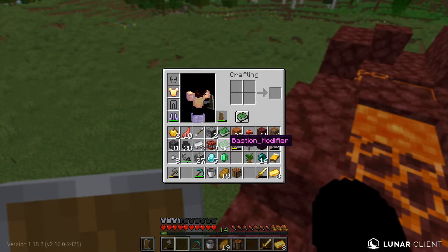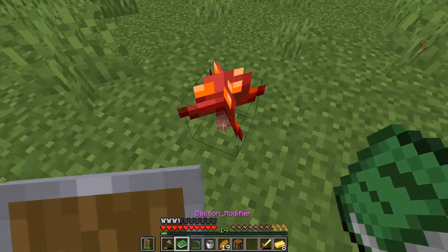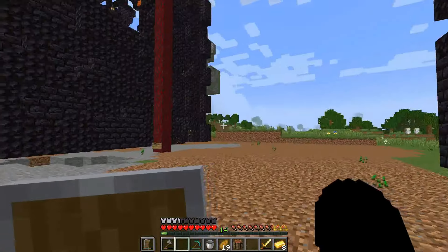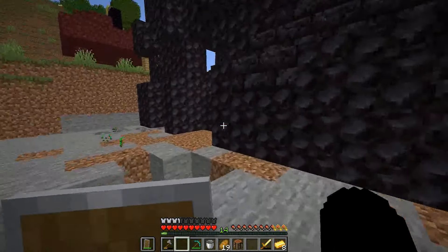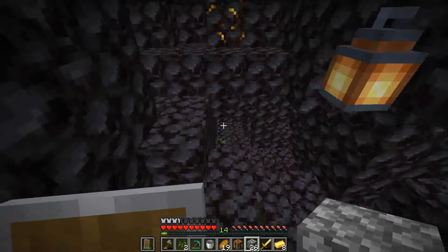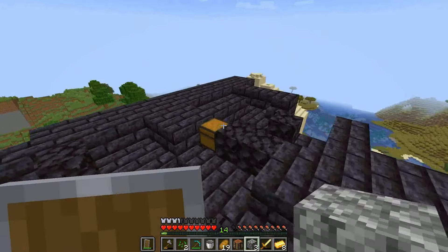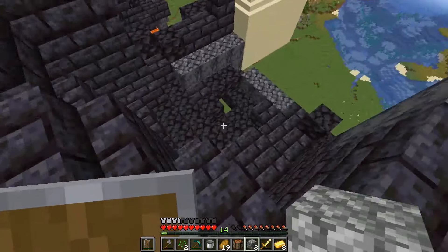Now time to test out the bastion modifier on the crimson fungus. If I place this down and throw the book on top of it - my game lagged like crazy. This bastion is so huge. The chest on top of the bastion has curse of vanishing, lodestone, arrows, and leather - nothing great at all. This bastion was the most useless thing I've ever seen.